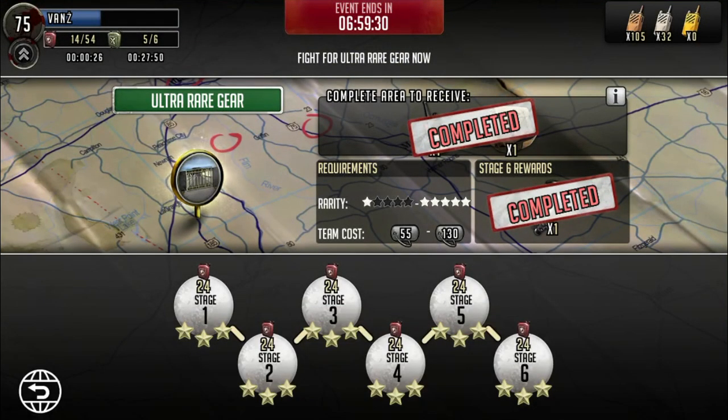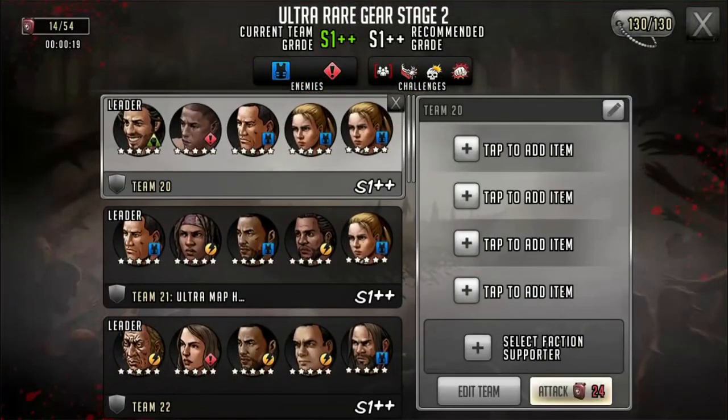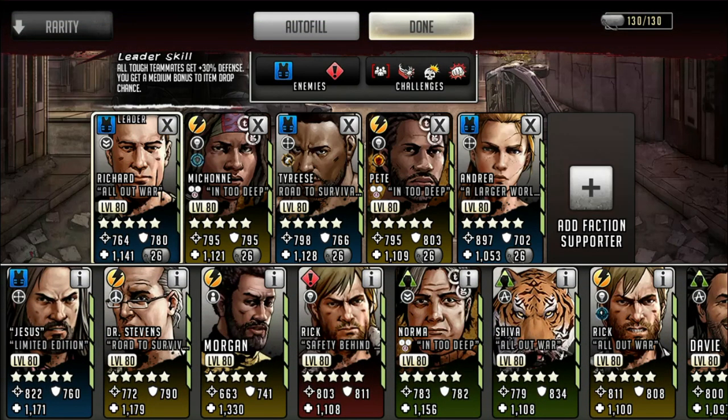Now we're moving on to stage two, which is the human stage. This is my setup for human stages. First and foremost, you've got to make sure your leader here is a drop toon lead, because you want that extra walkie and that extra bag. I have my shield Michonne here. If you don't have a shield, that's perfectly okay. The reason I have her is just in case one of my other toons is dying and I need everybody to take the damage on her. But if you don't have a shield, I would suggest trying to use an adjacent hitter — she's adjacent and she gives the attack debuff. You can trade her in for a Davey or a Larry.